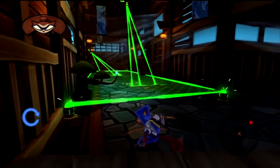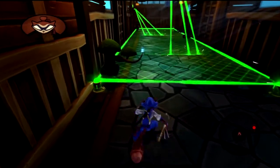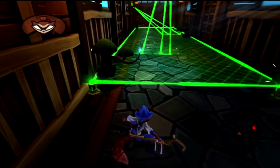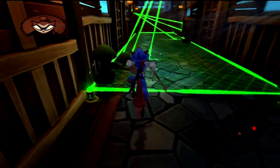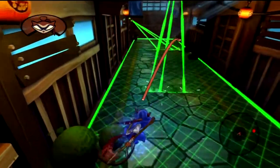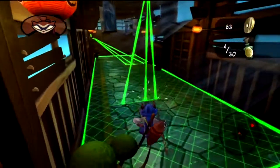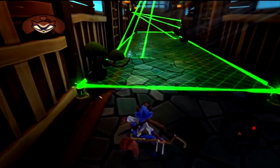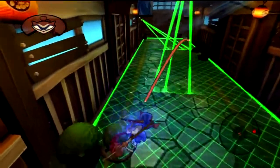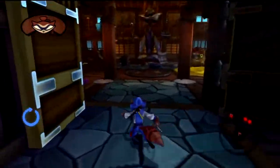They've installed lasers on the ceiling and walls, made worse by the fact that these little platforms collapse after a few seconds. If you touch the laser you die instantly, so you have to make every shot count. First failure — more like failure number two. Or I could just get off and it doesn't fall apart. There we go, now we can continue.